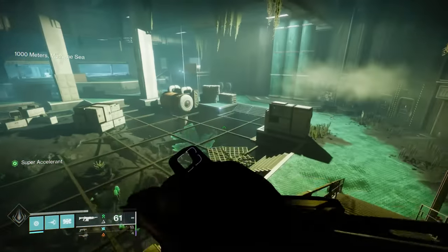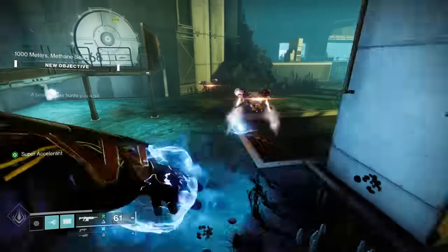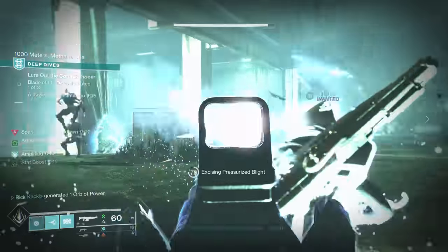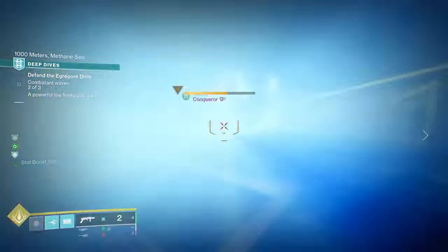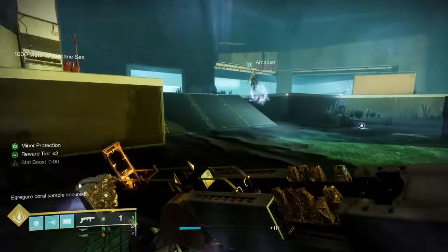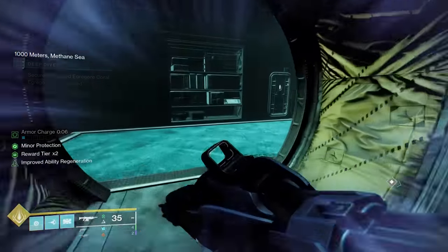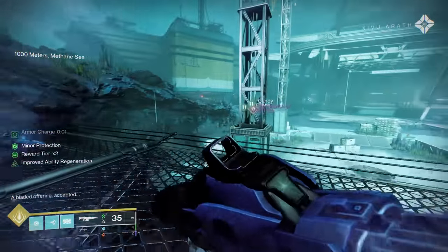Then you're going to make your way to the first encounter, and this is extremely important. Do you need to do the extra invoke the darkness objectives? Do you need to make this more difficult to progress this quest? I can absolutely confirm that no, you do not. In fact, I would highly recommend that you do not invoke the darkness when you're doing this quest, because it does make things a lot harder. Once you are done with that first encounter, before you progress forward, you can actually see a door opens up to the left side of the arena — hop in there and you will find your second hidden hive statue. Interact with that and then you need to traverse to the next section.